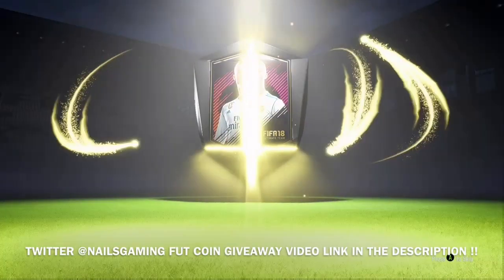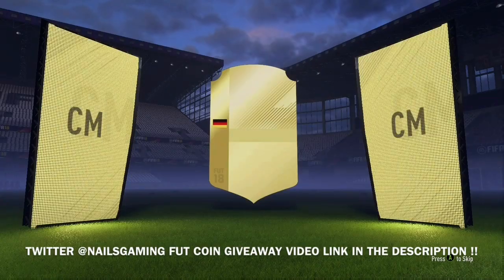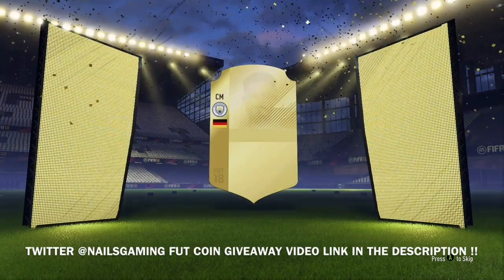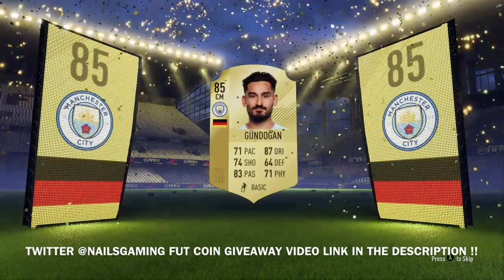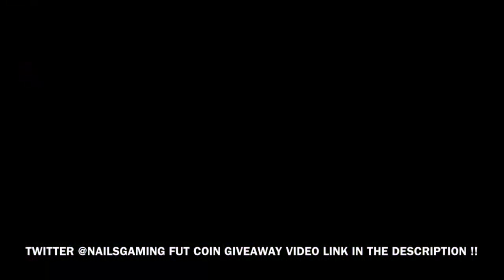Let's get into the pack — let's see who we get. We end up getting a walkout — German center mid. That is Gundogan! That is not a bad pull. He'll go for around 30,000 coins.